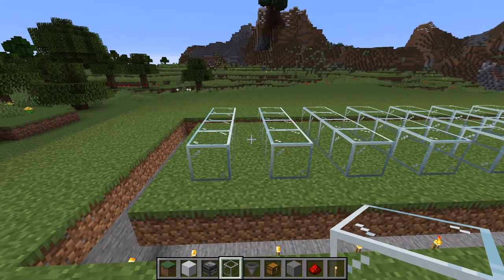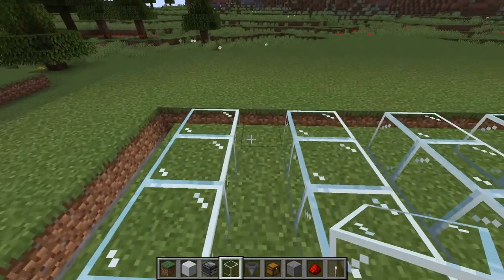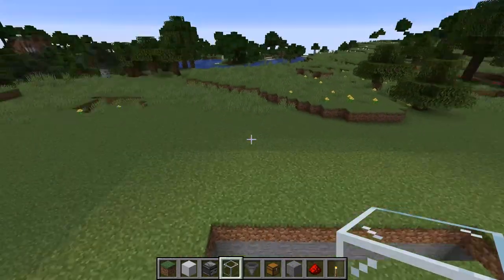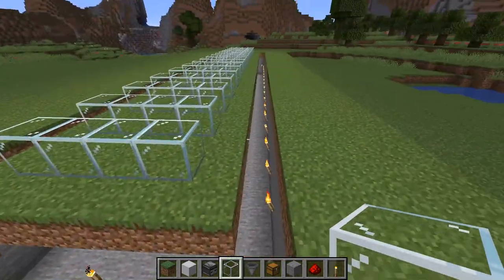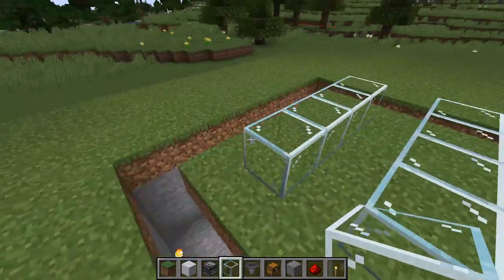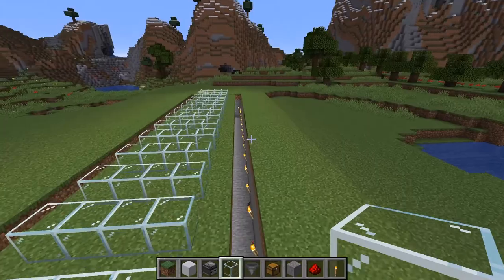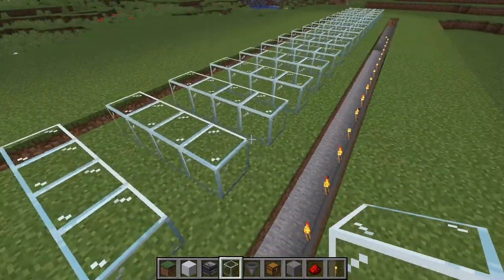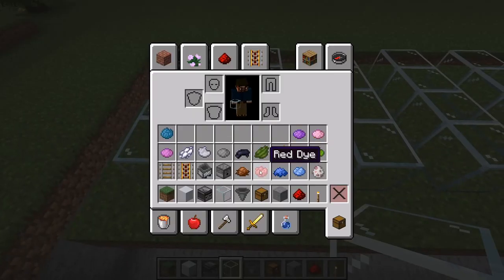You'll need half a stack of quartz and a stack of redstone dust to build the observers. I'm assuming you've already built them. You will need to have gone to the Nether — it's not hard to slip in through a portal, maybe go underground, mine up a little quartz, and come out safe.